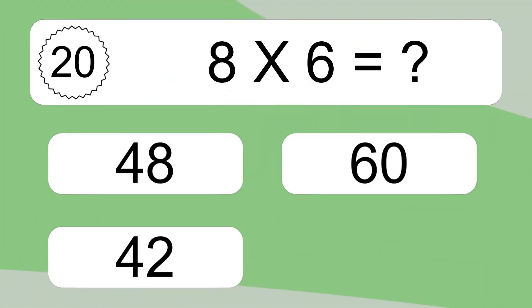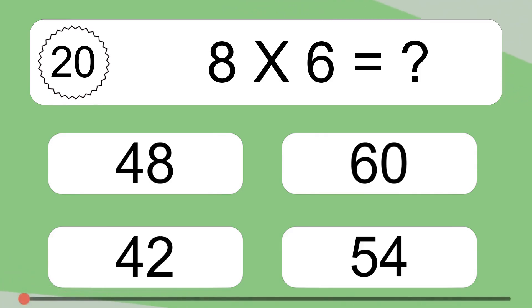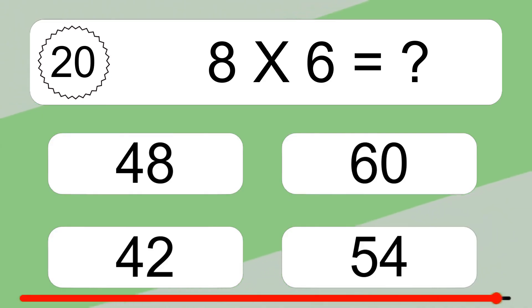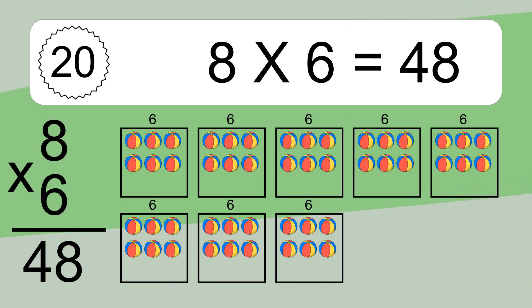8 times 6 equals what? 8 times 6 equals 48. We have 8 boxes and each box has 6 colorful balls inside. If you count all the balls in all the boxes together, you will have 8 times 6 balls. This equals 48 balls.